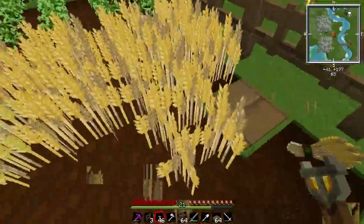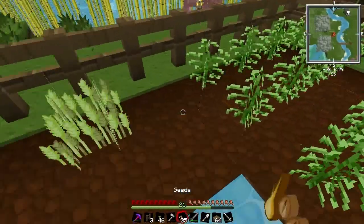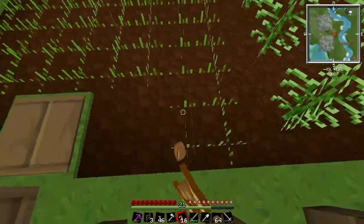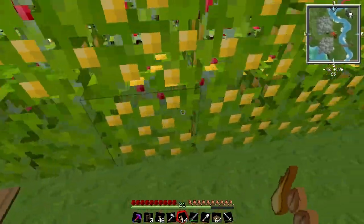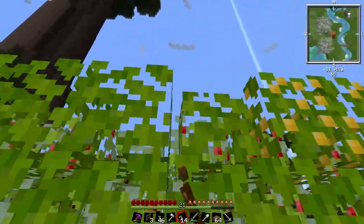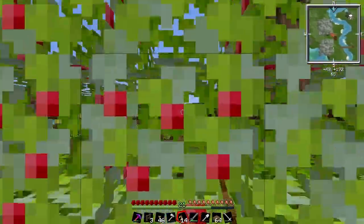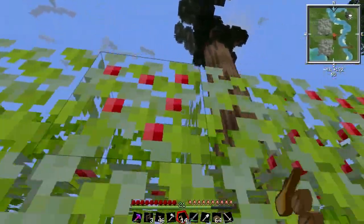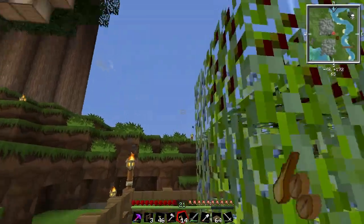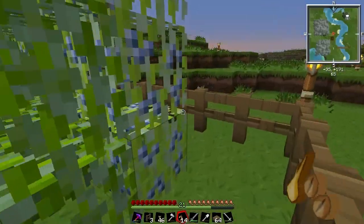I like how wheat looks in this texture pack. In normal vanilla textures I hate how wheat looks — it's so ugly. Let's harvest some berries. In one of the latest updates in Natura, golems — straw golems — can harvest these bushes. I don't know if they can harvest the top ones, but those two on the bottom they should be able to harvest. That's pretty good — then I can automate these farms and my food production. But I don't think they have any symbols or aspects. That's a shame.